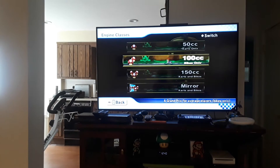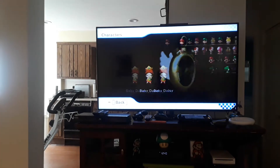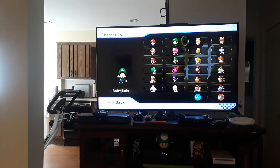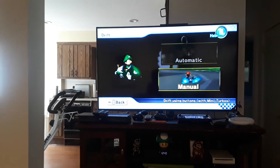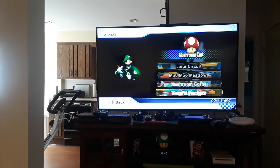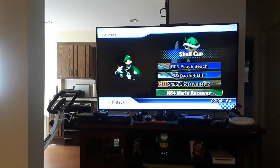Next up for time trials is Baby Luigi. To unlock Baby Luigi, you have to go on eight different courses in time trials and unlock eight expert staff ghosts.